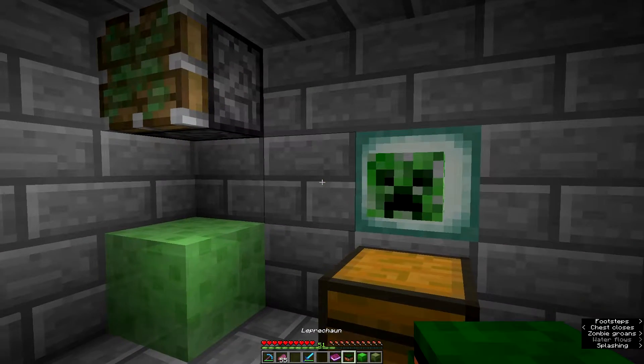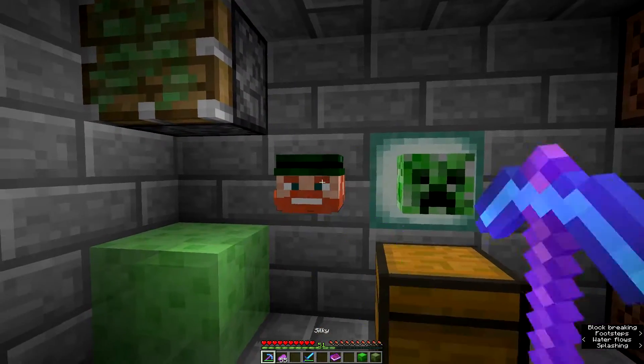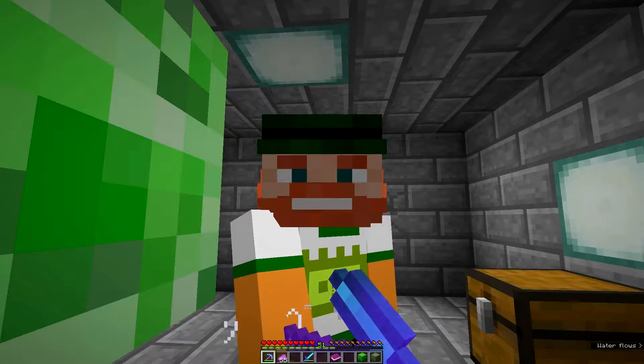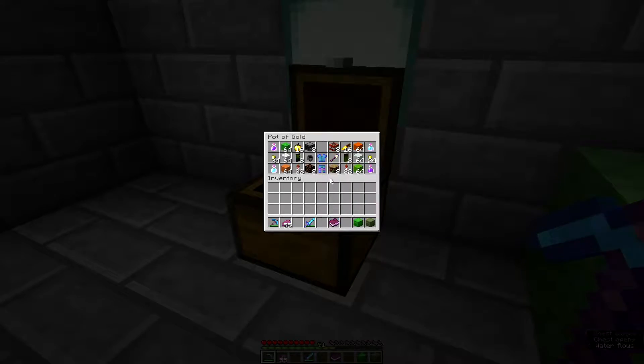Leprechaun head — I'll throw that up on the wall. Let's try it out and see how it looks. Put this on my head and there you go — I'm a leprechaun! We also have some armor in here. Let me just put that on and see how I look with my fancy armor.